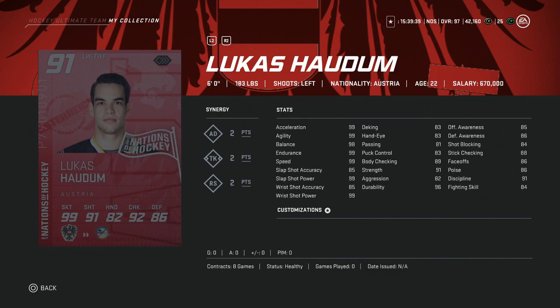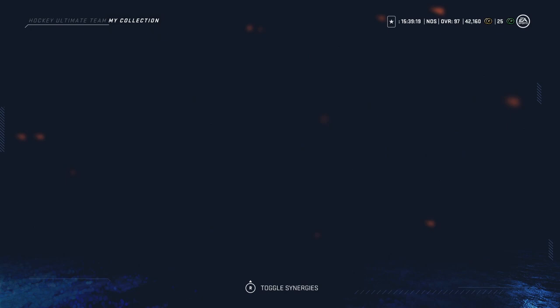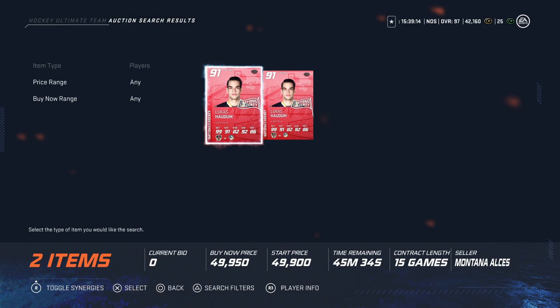We'll start with the Austrians — the 91 overall Lucas Hottam, 6'1", 183, so just an average build, nothing wrong with it. He has 99 skating and 99 shot power with 85 accuracy, and 89 body checking as well. For anyone still in the lower range of players, this is the kind of card you want to look at, because he's got endgame shot power and quick speed, and for under 50k, that's a fine value.